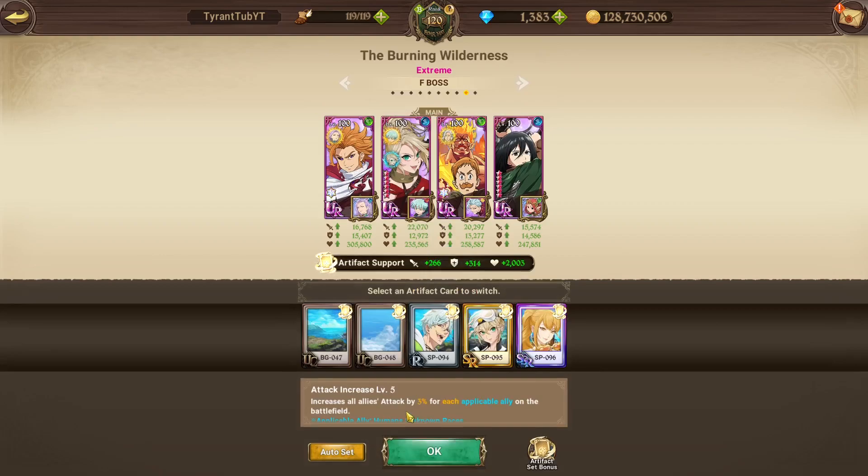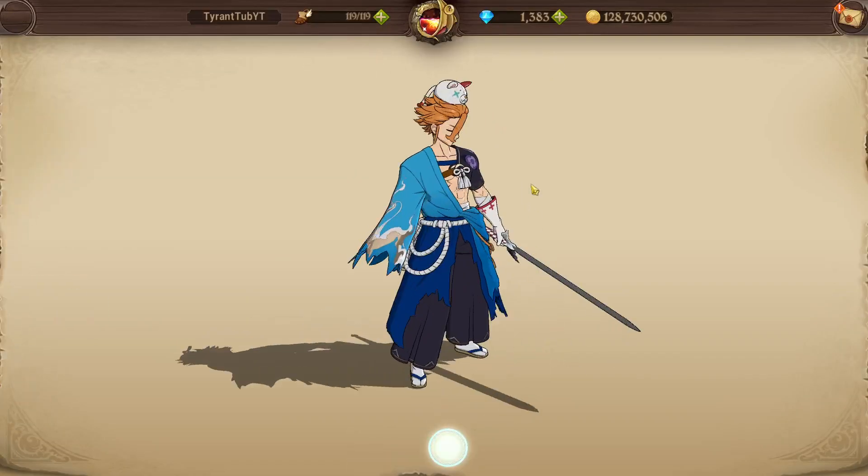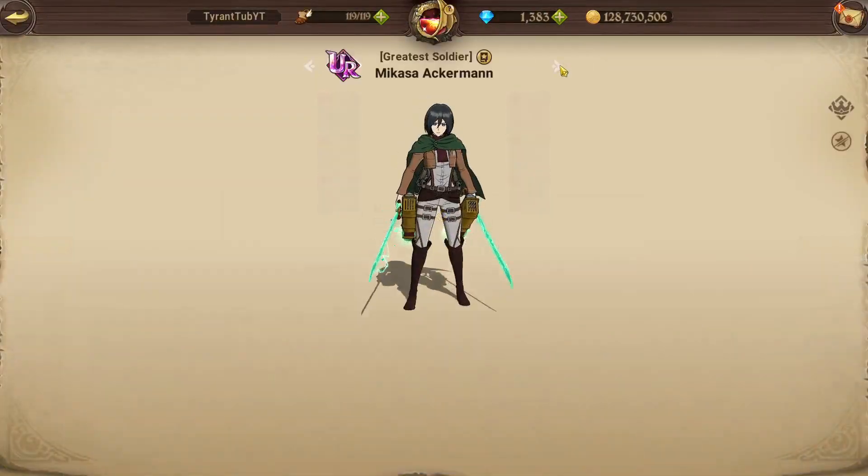For cold sets, we are running, of course, increase human allies' attack by 3% for each human ally. For gear, we have: HP defense, attack, crit, attack, crit, and HP defense.